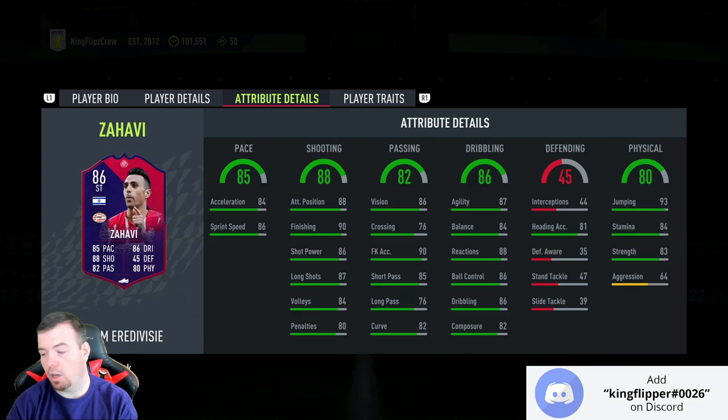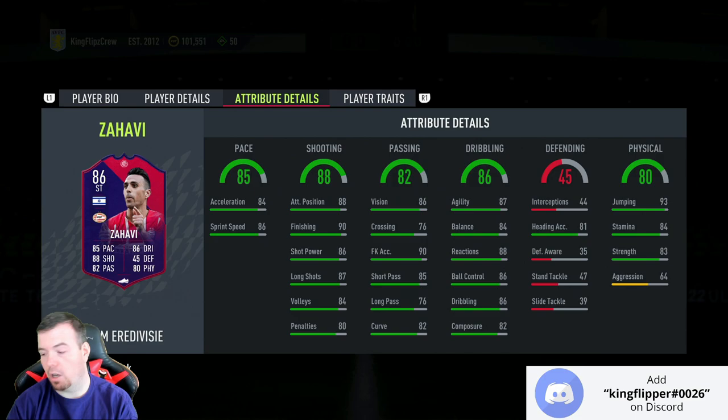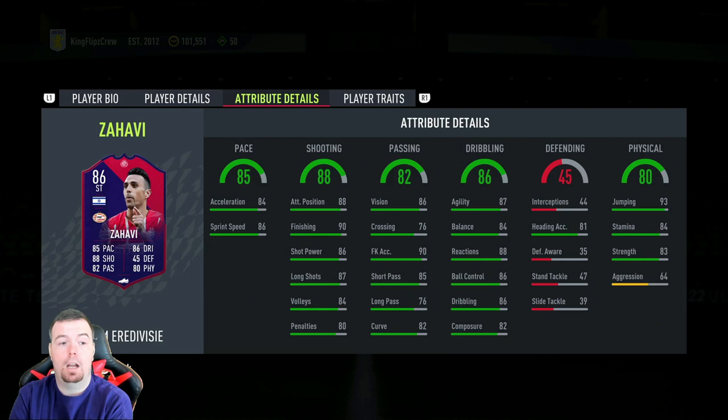He's literally the cheapest 86 in the game, especially if you've got some untradable fodder. I would suggest keeping him to do icon swaps. If you've already done the Eredivisie icon swaps for this one, wait until the next set. Once the next set is done there won't be any more, and then you can throw him into another SBC that requires an 86 rated card.